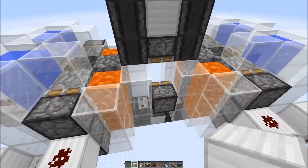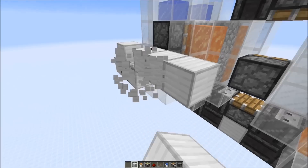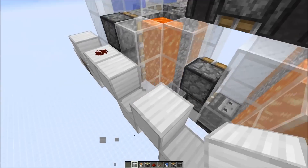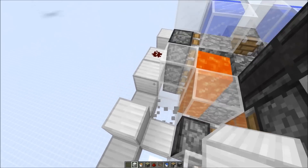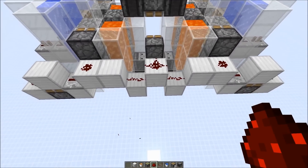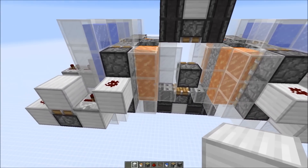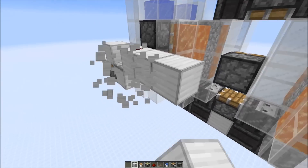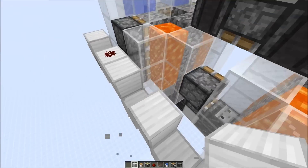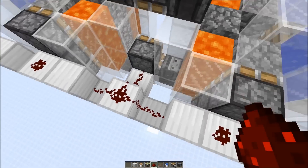Now we need to take care of the central piston that pushes all the blocks. Here we need some blocks like this — go down one, and again here — then put redstone dust on top of those blocks.